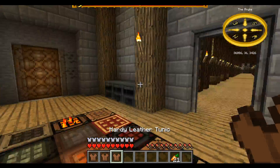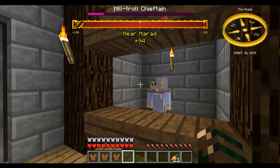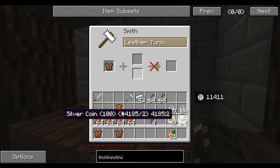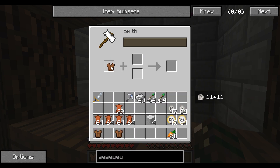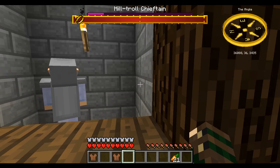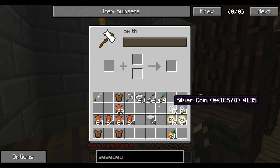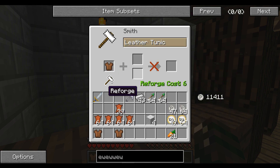You can use the smiths also to reforge, by the way. I can show you that — it works the same as usual and will cost you coins. This one can do Ladder — I think I need a human smith for Ladder. Yes. And now you see my coins are slowly starting to disappear.